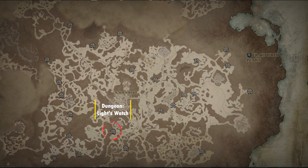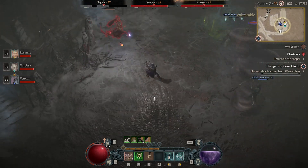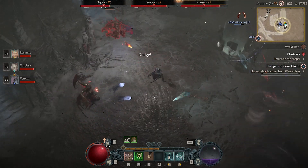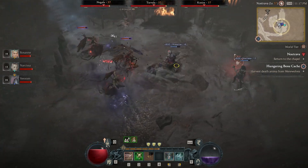Next we have the Light's Watch dungeon, which drops the Aspect of Conflagration. That is for Sorcerers only, and while channeling Incinerate, your burning damage is increased by 20%. This is also considered an offensive aspect.